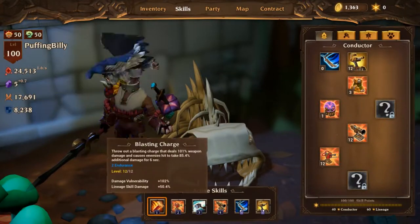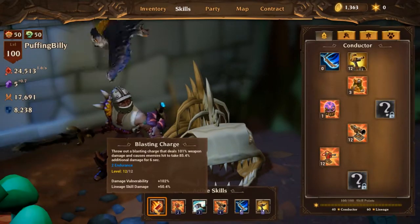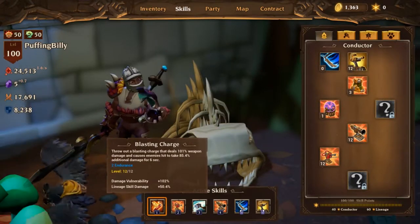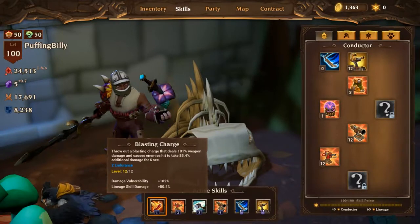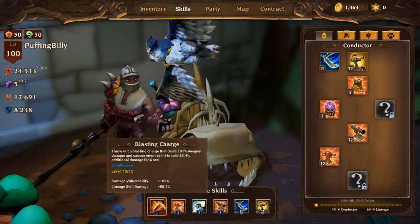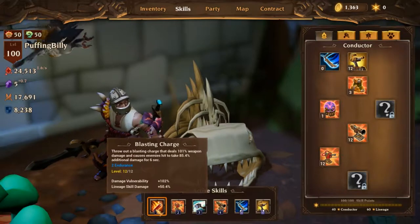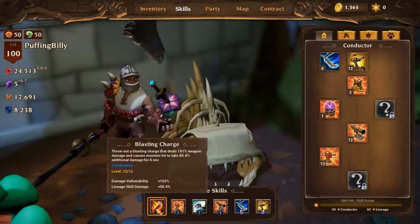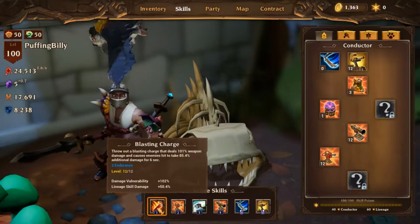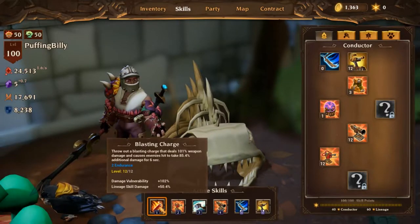Let's talk about Blasting Charge and Hammer Spin and why I decided to pick those. Blasting Charge, as you can see, boosts all skills in Lineage 3, including Hammer Spin, or Pound or Ghost Train if you decide to pick some of those at certain levels — even Flying Picks. It boosts itself by boosting the Lineage skill damage. And when you max it out, you get a boost to the damage vulnerability applied to enemies — 101% weapon damage from the blast and an additional 85.4% vulnerability to damage for 6 seconds.